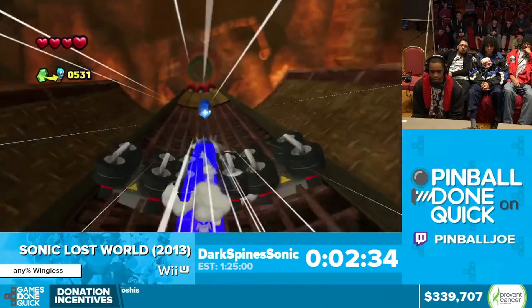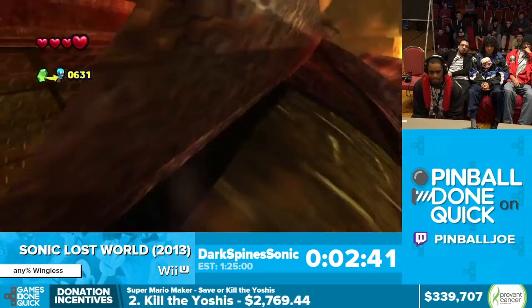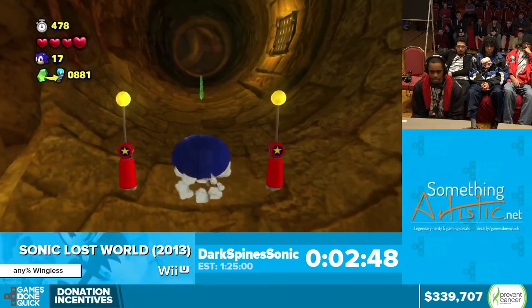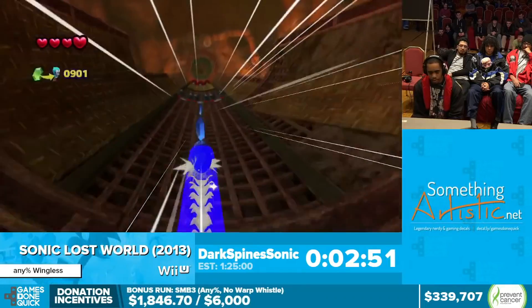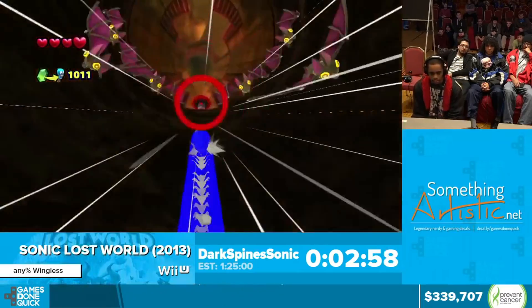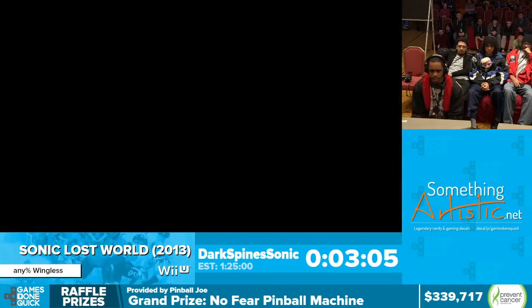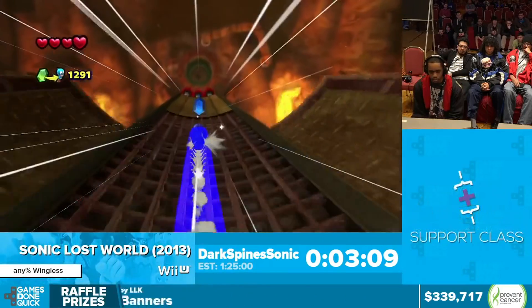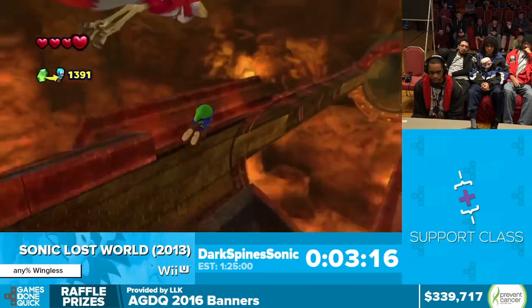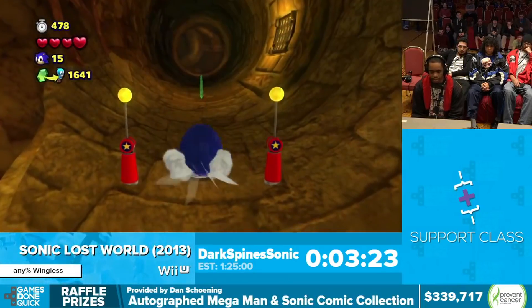I actually like this method better than the old one where you had to go through the carnival mini-games, because that messes with the flow of the game. With carnival mini-games, you have to collect a certain amount of red rings in a zone, then the carnival shows up, and after you do one it doesn't stay — you have to do one or two levels before it appears again. So the typical flow was: two levels, carnival mini-game, two levels, carnival mini-game, with some luck involved. This method reduces luck in the run and makes things more streamlined. Once I'm done grinding here I'll just go from level to level and shouldn't have to worry about animal count. I'm grabbing a few more rupees than normal just to play it safe.